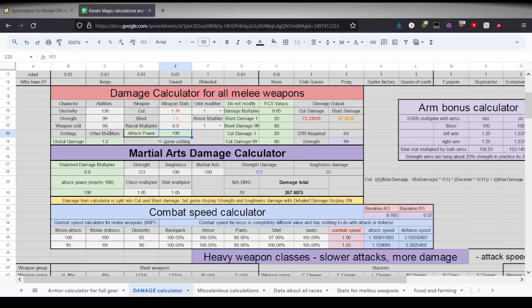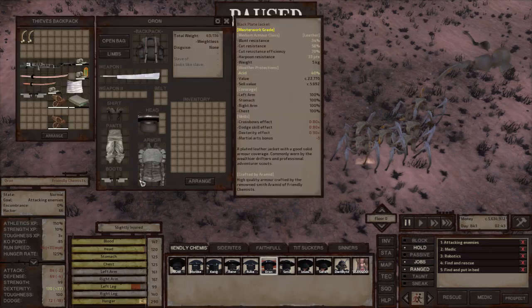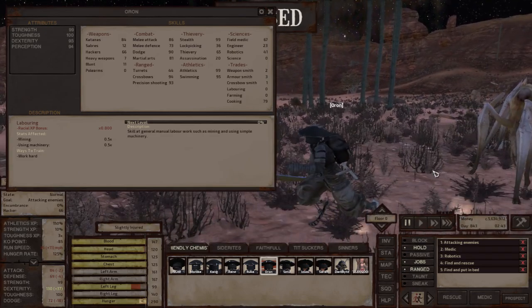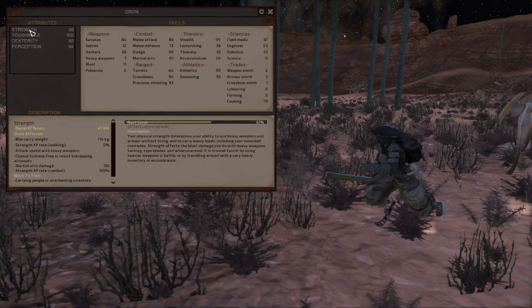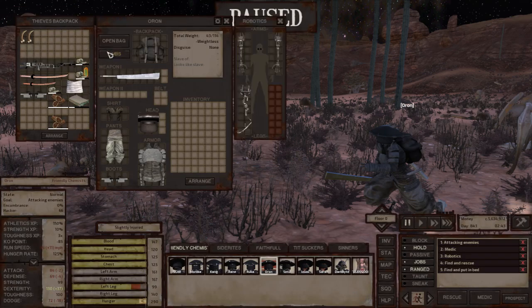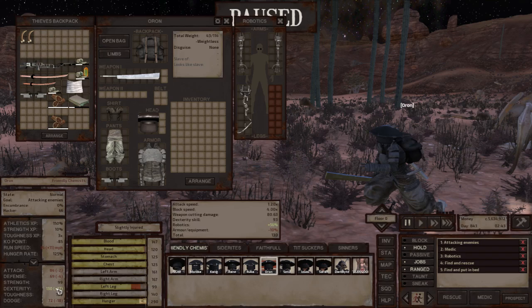Now let's go over dexterity, strength, and weapon skill. For this we go to the game. So this is Auron, one of my characters. We have dexterity 93, toughness 100, strength 99. However, because she wears double skeleton arms and minus 10 dexterity armor, our actual dexterity is different. I take a lot of liberties here to explain faster.